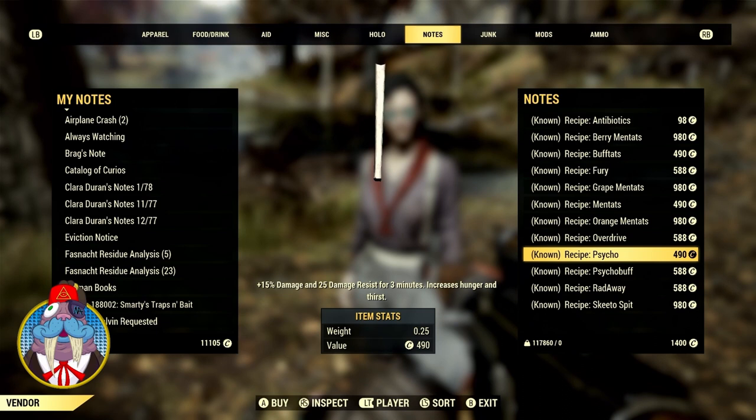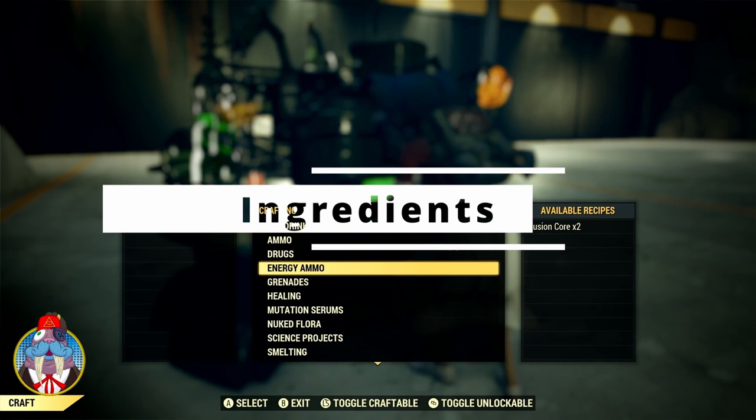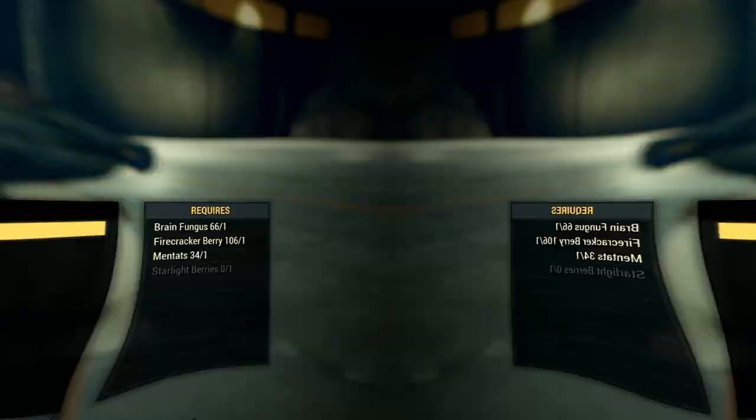Now that you know where to get the berry mintats recipe, let's go over what it actually takes to make them so you can see what your ingredients are. Under drugs, it says berry mintats requires brain fungus, firecracker berry, mintats, and starlight berries.